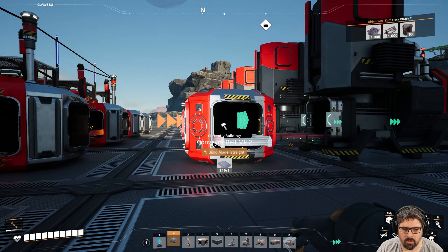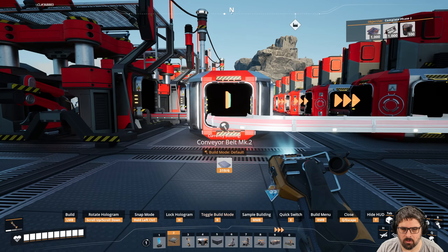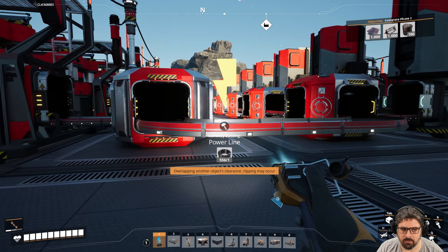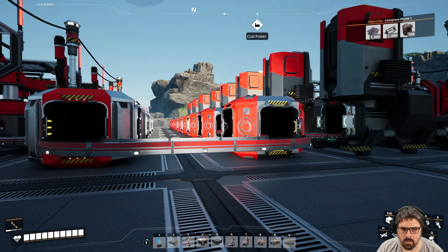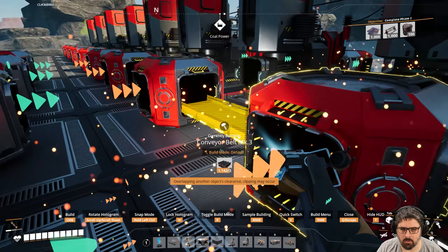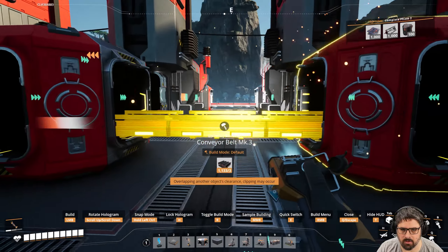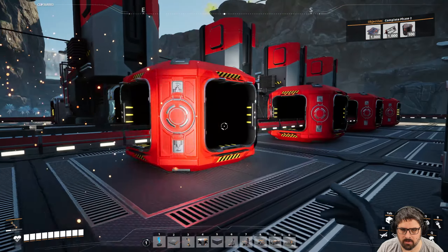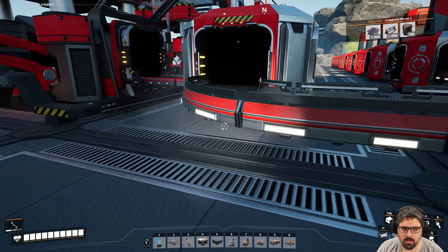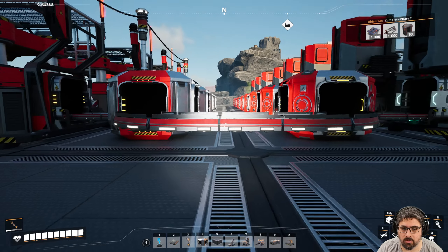We're going to send all the ingots into here from this merger — we'll add a mark two belt heading into here. By the way, this needs to be mark threes. Make sure that this array between the smelters is a mark three array, and mark three belts between all the smelters — we are going to need 140 ore, which requires a mark three belt.